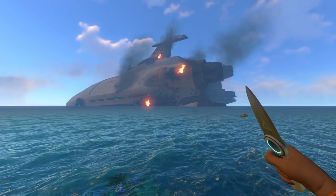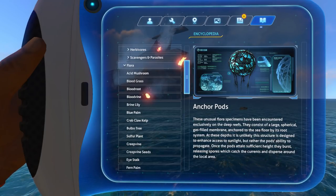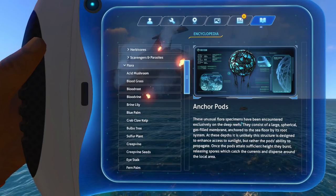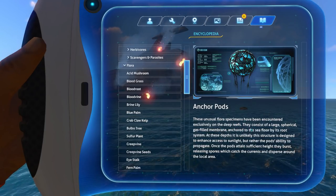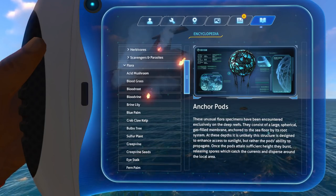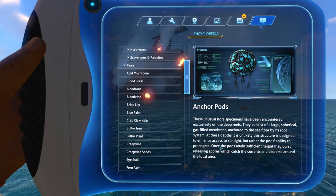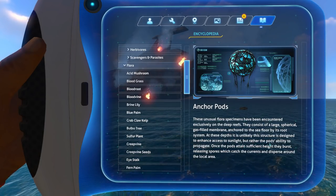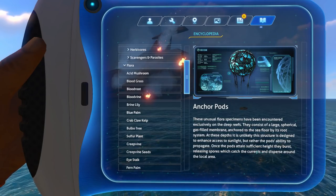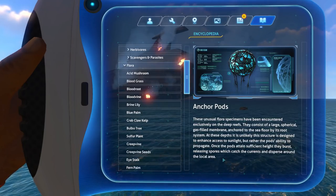First bit we're going to check out is the anchor pods, which are the things that are in the deep grand reef and the grand reef. They've been added — they've got an entry now. These unusual flora specimens have been encountered exclusively on the deep reefs. They consist of a large spherical gas-filled membrane anchored to the seafloor by its root system. At these depths, it is unlikely this structure is designed to enhance access to sunlight, but rather the pods' ability to propagate. Once the pods attain sufficient height, they burst, releasing spores which catch the current and disperse around the local area.